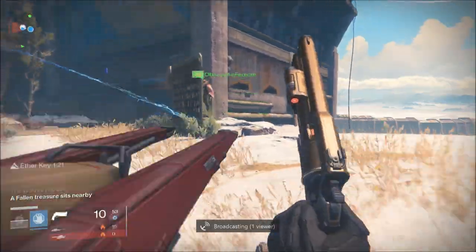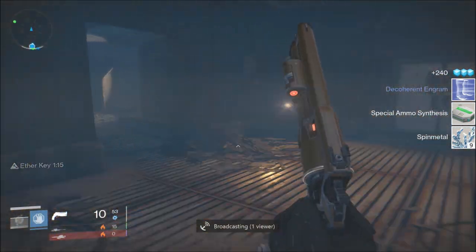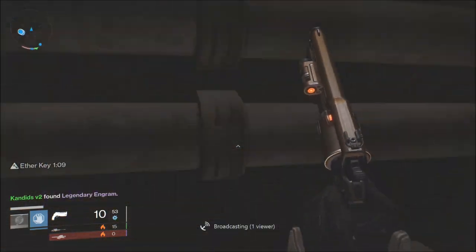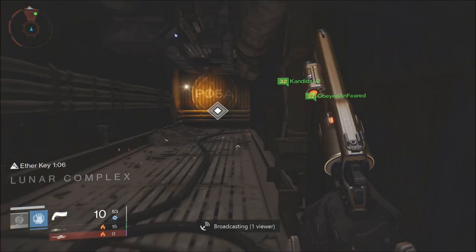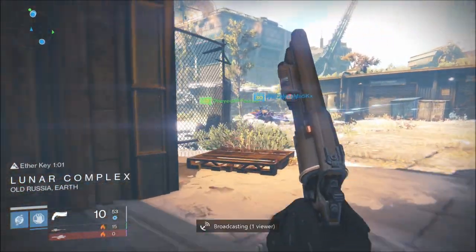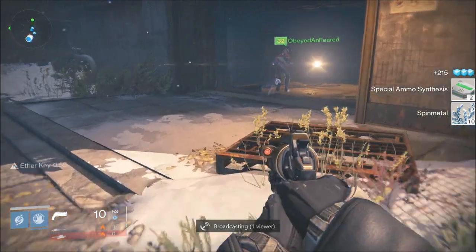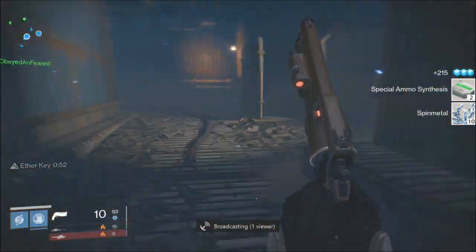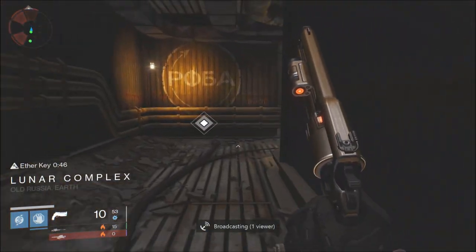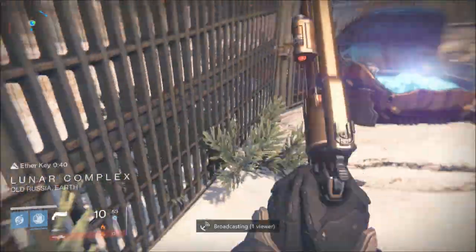Anyways, this location right here is the god chest location. You can get five to six loots easily. What you do is you pick up the chest, go in this hallway, and wait for Lunar Complex to pop up, then run as fast as you can back to Sky Watch, pick the chest up, and just repeat that process as long as that timer goes. That is how you get four to five to six easy chest loot opens.